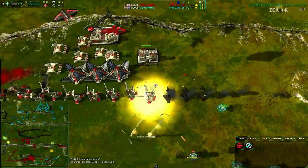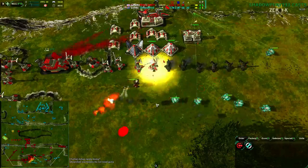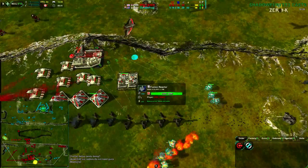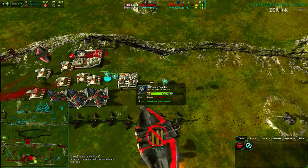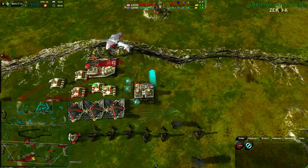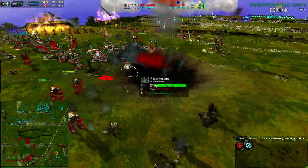If you can kill the fusion reactor that's going to be a blow — definitely. Going for the air factory so it blows up and takes out the caretakers as well. More lotuses are being built on the west side. And there it goes — fusion plant goes off, kills off half the caretakers. There's still the sumo and a fire walker, but there's only so much they can do.